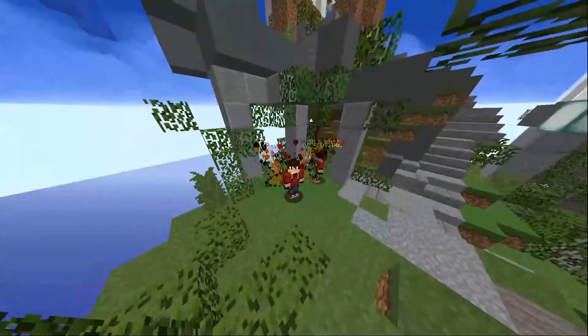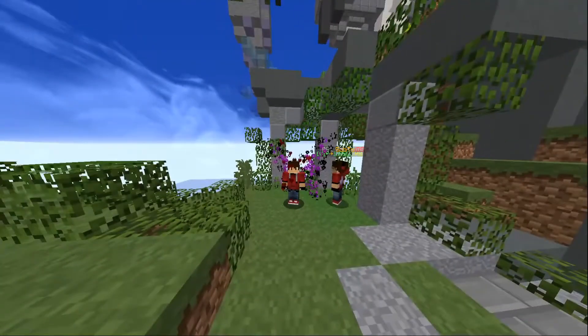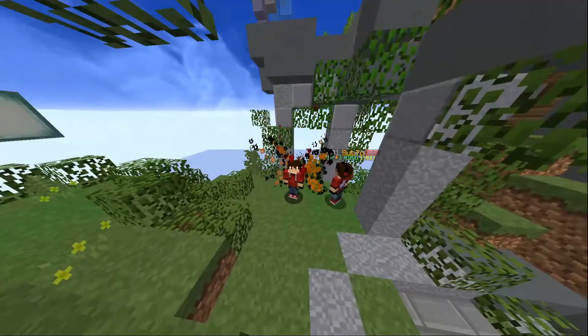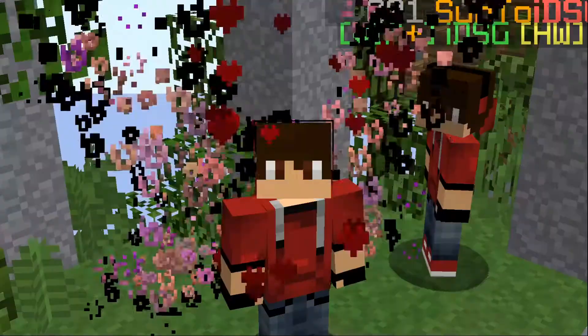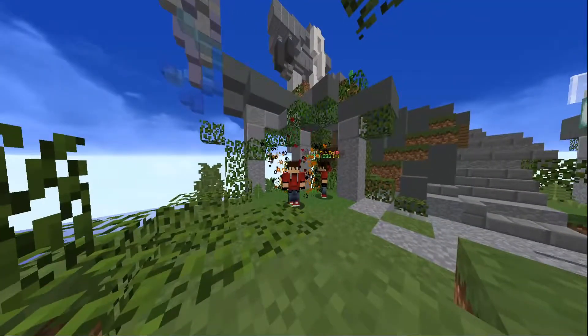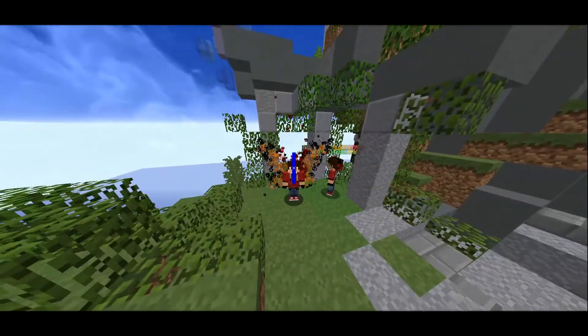Hey guys, IDHQ here and welcome to the sixth episode of How to Use, the series where I teach you how to use every single item in the Hypixel Bedwars Shop. In this episode we're going to be covering the TNT, and in an episode after this one — hopefully in two weeks but I can't promise anything — it will be on the bridge egg. So if you guys enjoy the video, be sure to subscribe so you don't miss that. Anyways, let's jump right into how to use the TNT.